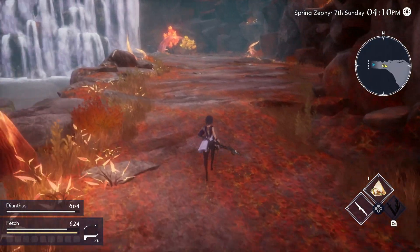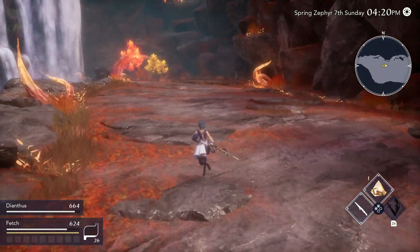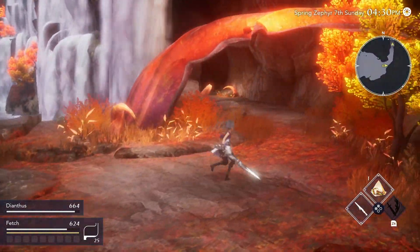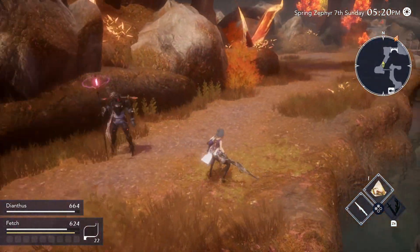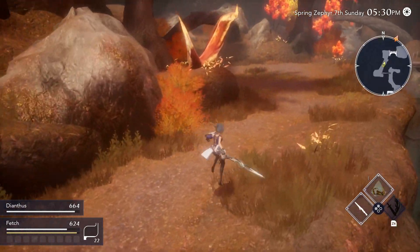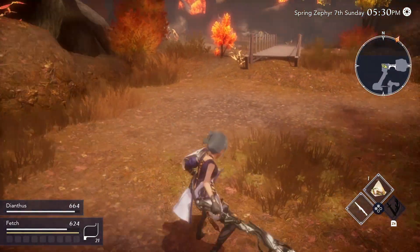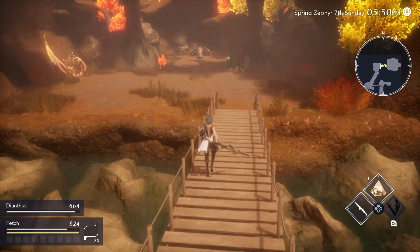I don't want to knock the combat — though it is fairly simple, there do seem to be a lot of classes you'll be able to choose from, which will give you some variety and hopefully some depth as you play the game. Going back to jumping: you can jump in the field, but you can't jump and attack at the same time. I'm pressing Y and I'm not swinging my sword — not quite sure what benefit jumping brings to the table.